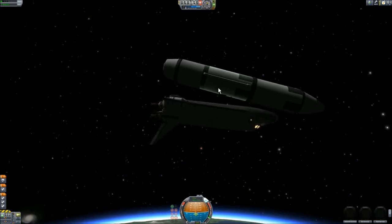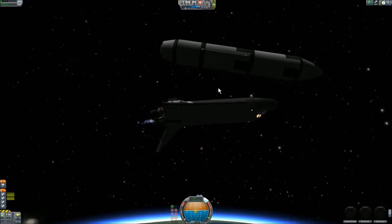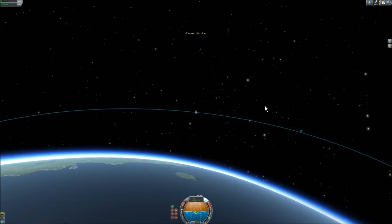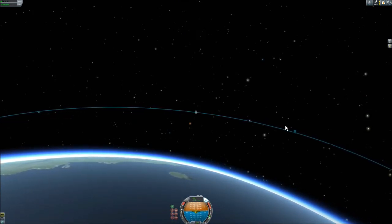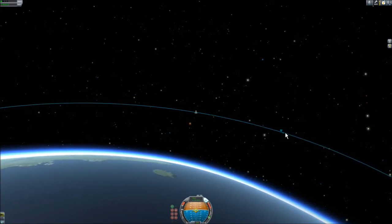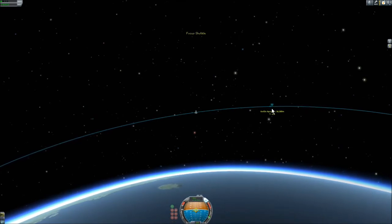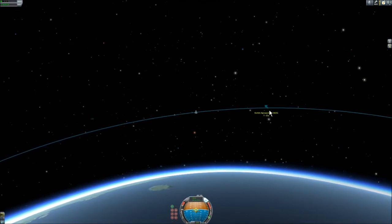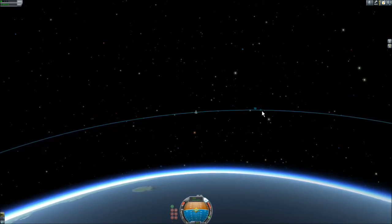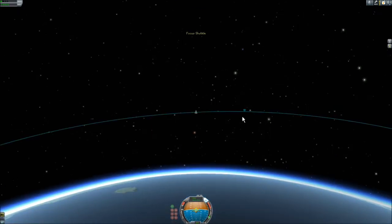The external tank will fall back into the atmosphere later on, just the same way as the real one did. We cannot save the solid boosters in KSP because it's already 10 kilometers when they burn out and it's impossible to recover them. So I start using the other engines — not the SSMEs but the so-called OMS, orbital maneuvering system. These are used for orbital insertion and later orbital corrections, and of course the deorbit retro burn for returning to the airfield. I have to fight to keep my apoapsis away from me because the tank wasted too much time and it's getting closer, so I'm burning upwards a little bit.